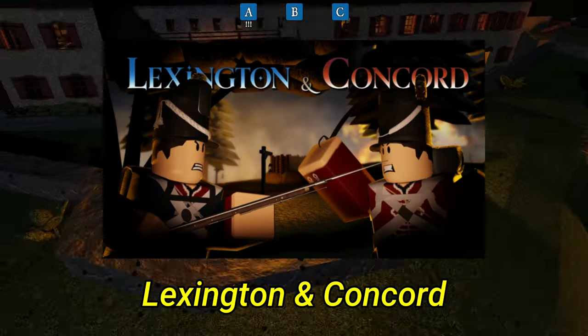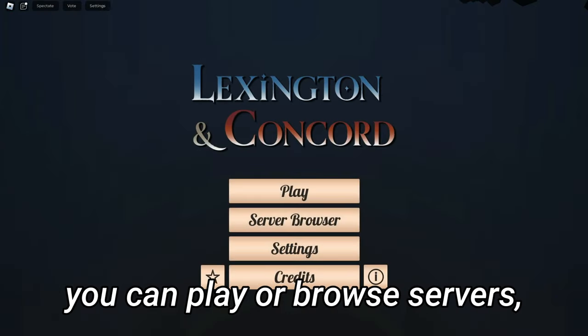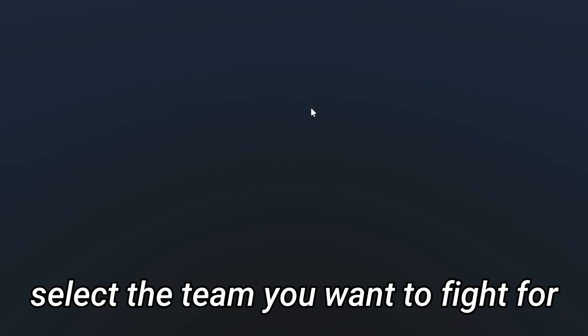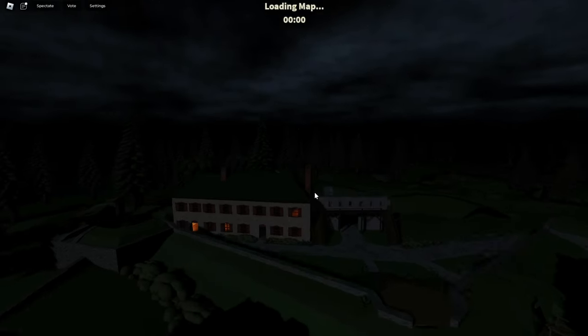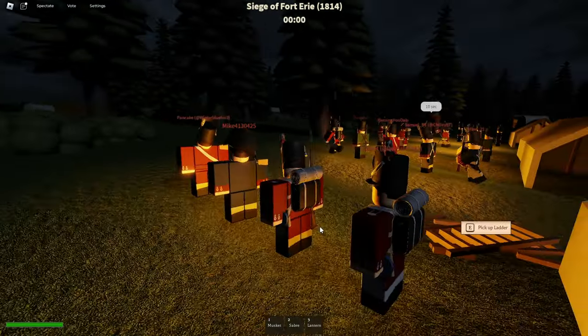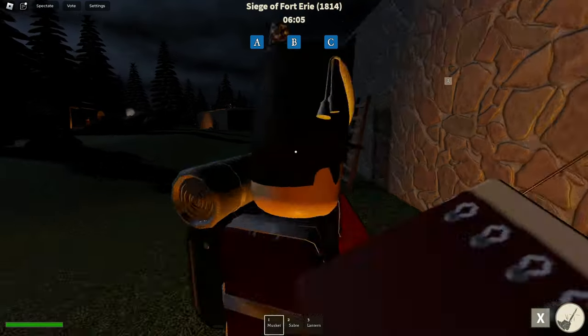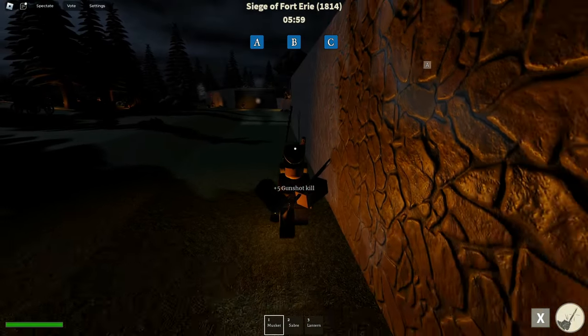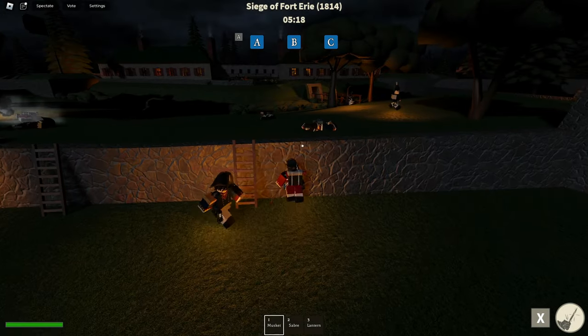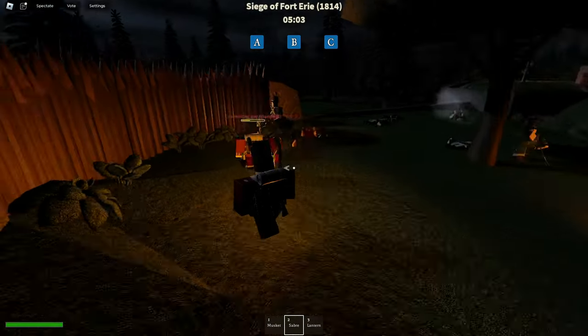Our next game is Lexington and Concord — a PvP game centered around American conflicts. I don't know if it's really a Napoleonic War game, it just looks like one to me. Once joined, you can play or browse servers. Select the team you want to fight for. I'll pick infantry since it's the most basic class. We're playing the Siege of Erie. We have a lantern, a saber, and a musket. I see some people up there trying to snipe, so let's keep moving. I got a gunshot kill — these are the enemies but I don't think they see us. We have some ladders coming down. Let's try to get up here. I just got a melee kill and then got sniped two seconds later.